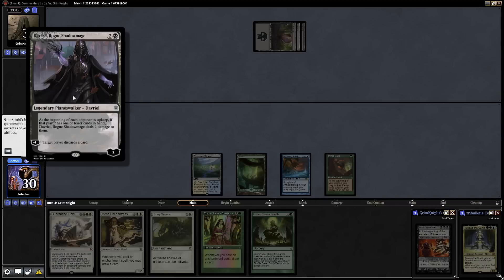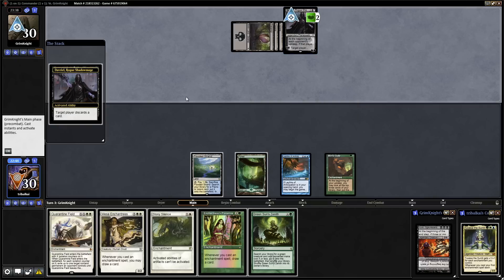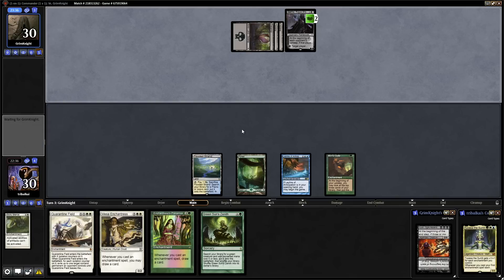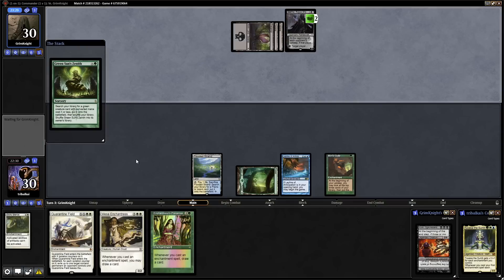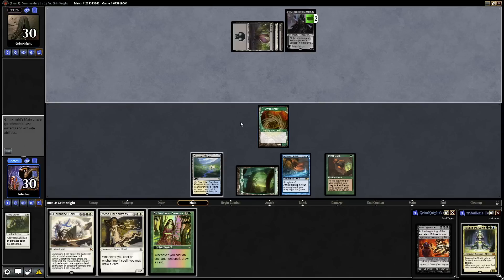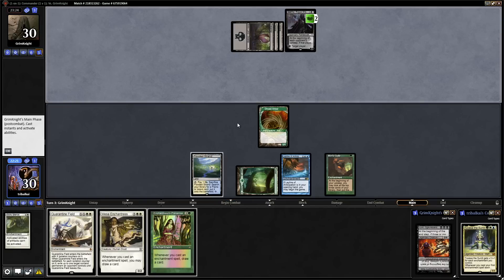A Davriel Rogue Shadowmage — I don't think much of this card and I haven't seen anyone play it yet. At the beginning of each opponent's upkeep, if that player has one or fewer cards in hand, it deals two damage to them, and they can minus one to have us discard a card. I think we get rid of Stony Silence here. The sooner we get our Enchantress effects going the better if they're going to have us discard stuff. Let's go for Green Sun's Zenith for zero and get the Summoning Sickness off that Dryad Arbor.